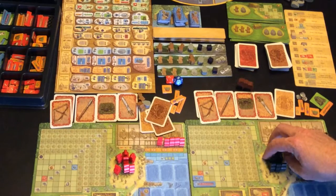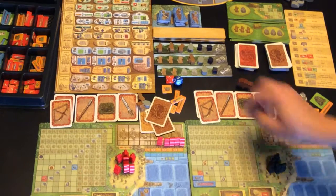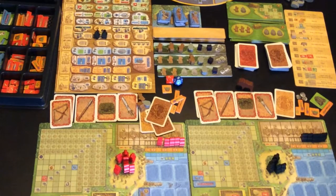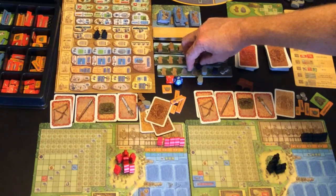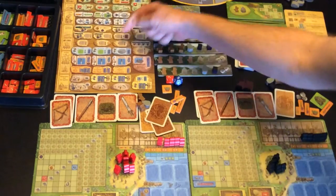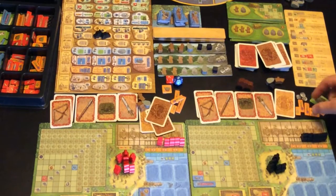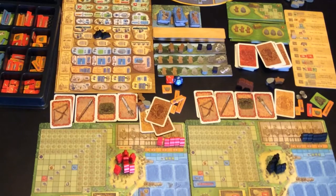Black is going to use two guys to go here which gives him three things from the same level. He'll take those three. That also pushes one of his items up one level and he'll push that one up to a red. Then it's red's turn.